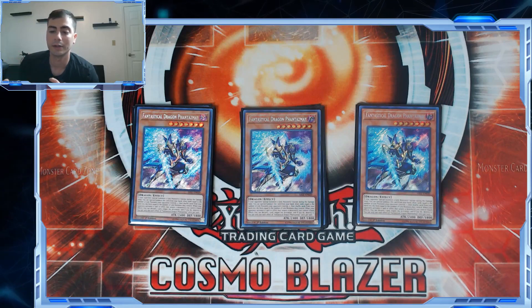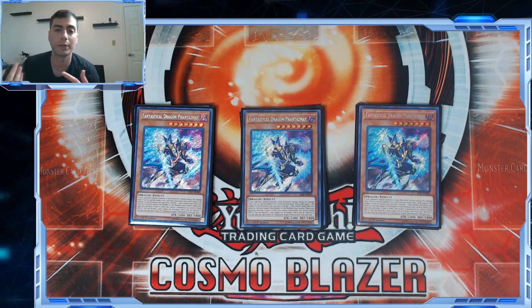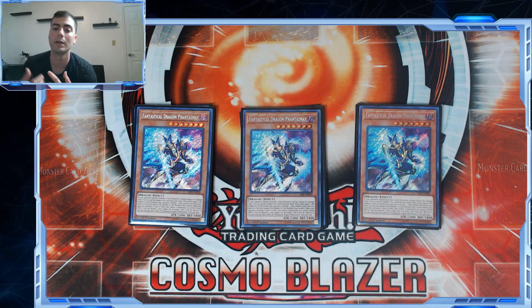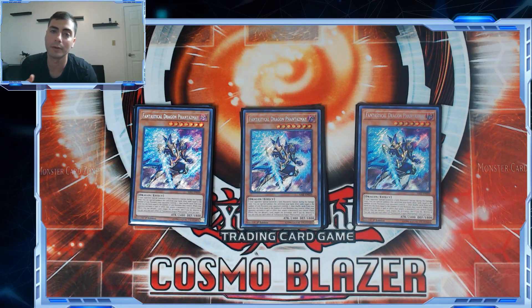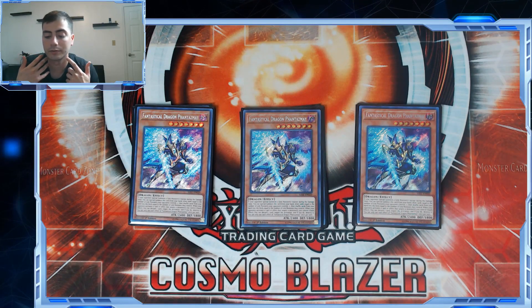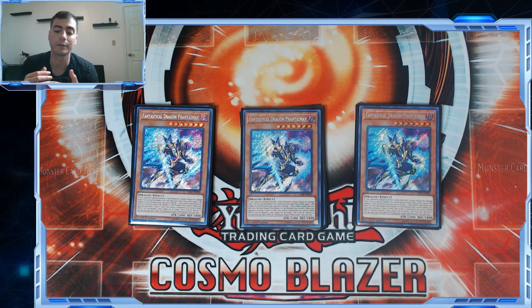Our last form of hand trap is Fantastical Dragon Phantasmazay. If you draw this going second game one, it lets you sculpt your hand — by the time you drop it you'll know what you're playing against, so you can think about what outs you want, how many hand traps to keep, whether to keep your powerful spells or Meltdown. It helps you think about what you want to do and offers targeting protection for Aleister, which is awesome because Hot Red Dragon Archfiend Abyss targets, Widow Anchor targets, Effect Veiler targets, Impermanence targets.